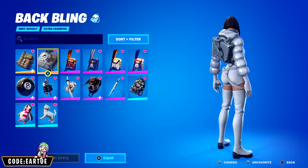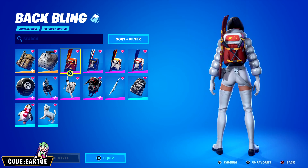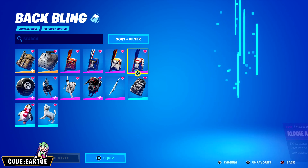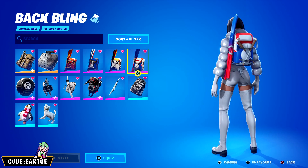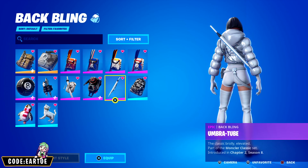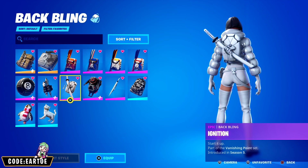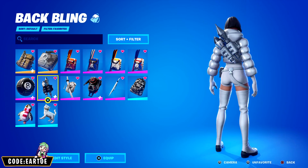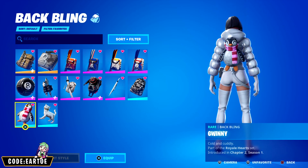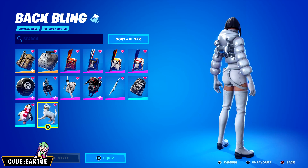Here are some extra back blings for this edit style — it's a bit tougher to combo than the previous one. The Alpine Accessories are great for the winter theme, and there are extra colors to play with for creative combos. The Balenciaga set back bling is what she came with and looks great. The Prospect back bling works well with extra red on the pickaxe. Ignition is super easy and clean. Blast Radius on the second edit style looks very good. Guinny has a great theme — add extra colors to the pickaxe. Last but not least, one of the Monopoly pieces looks super clean.